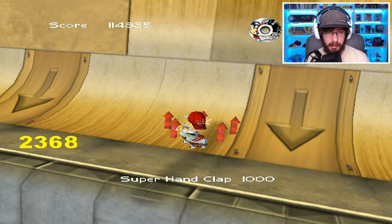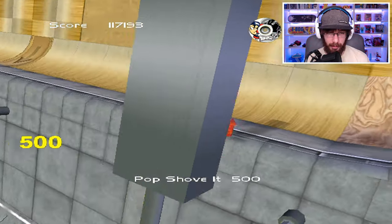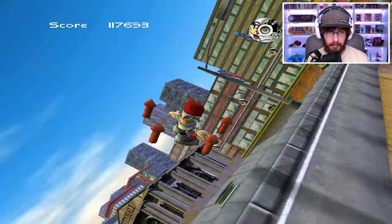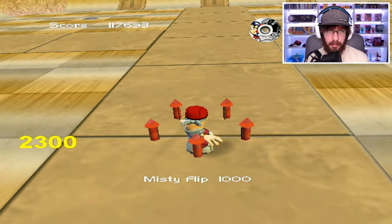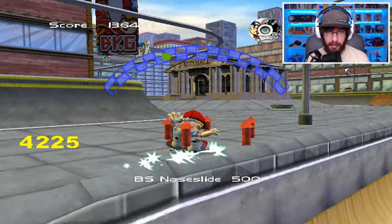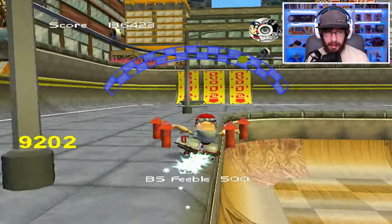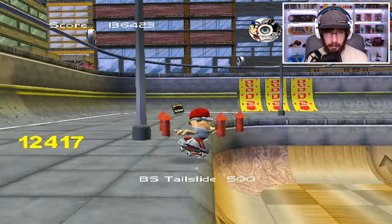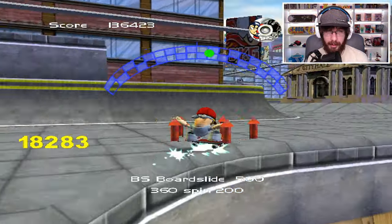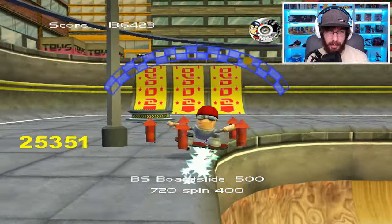If you go diagonal twice we got a super hand clap — a hand clap and a knack knack for you OGs who watch razor freestyle skating. Also got a misty flip. I'm just testing out all the tricks in case some of you are curious what's available. Oh, a feeble grind — nice. I could pretty much grind forever. Like I said this is a Tony Hawk clone, but it seems really easy to control your balance.